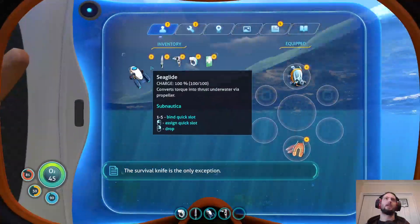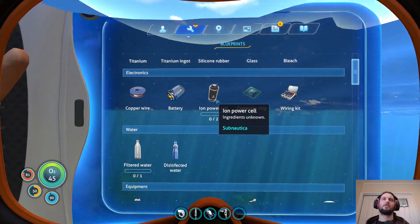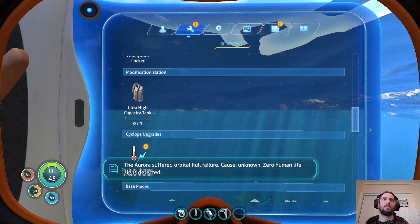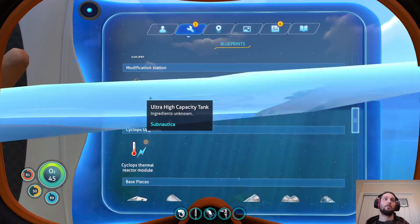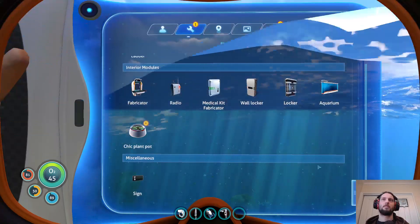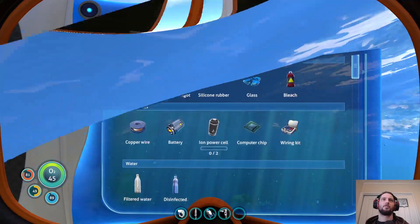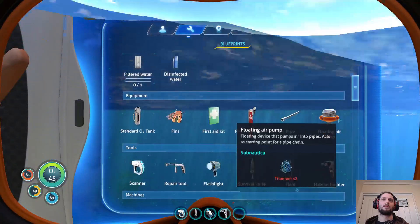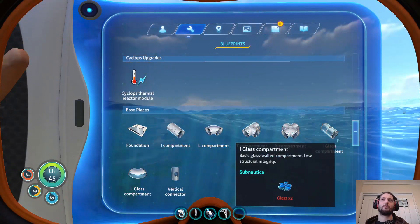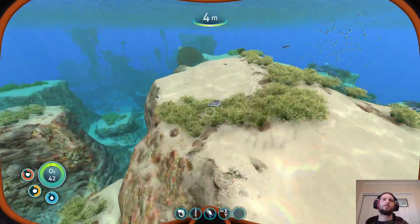We are in the worst possible spawn — fantastic. Ion power cell is sea glide, excellent, because that's a zero out of two. Filtered water we already have. Mobile vehicle bay is the ultra high capacity tank. Sheet plant pot was from the eye eye and something else that we missed. There were actual blueprints — whole fish, so sea glide.